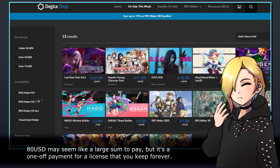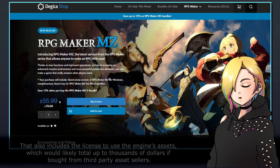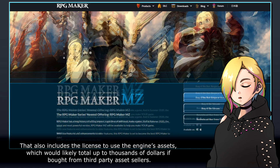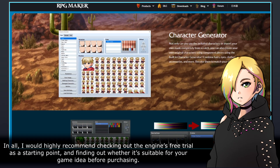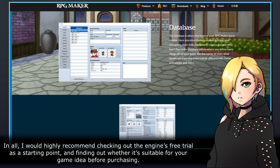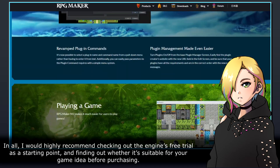80 US dollars may seem like a large sum to pay, but it's a one-off payment for a license that you keep forever. That also includes the license to use the engine's assets, which would likely total up to thousands of dollars if bought from third-party asset sellers. In all, I would highly recommend checking out the engine's free trial as a starting point, and finding out whether it's suitable for your game idea before purchasing.